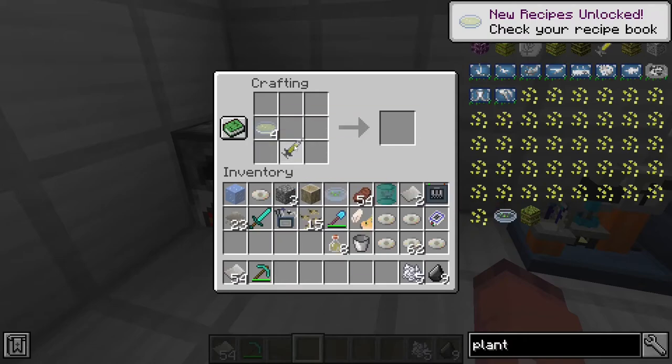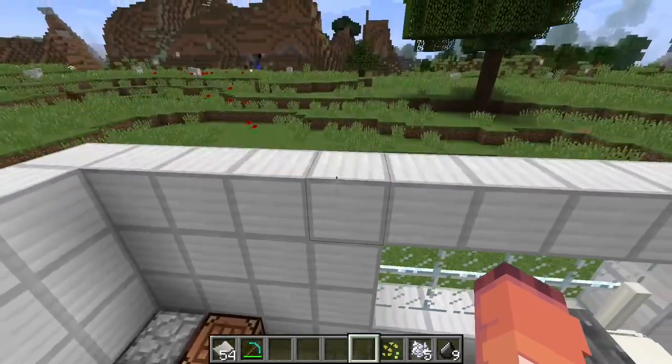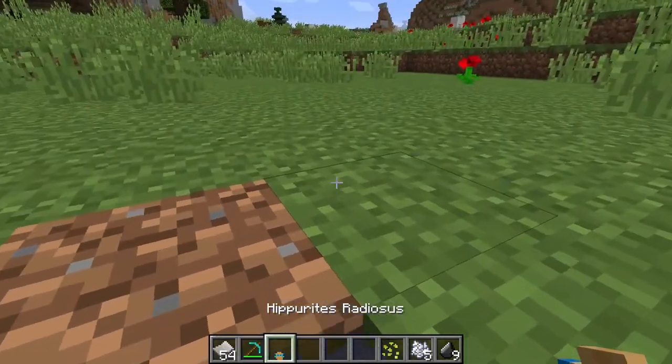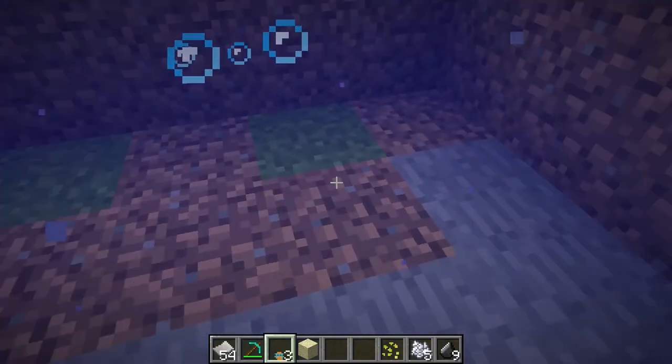You'll then combine the petri dish with agar with the plant cells to get plant cells in a petri dish, and then you can put these in the embryonic machine with it. You'll have the callus for whichever plant you have, and then you can take it and put it on some wet tilled dirt. And there you go, you'll have your plant! This plant grows in water, so now you can take it and put it underwater and grow it.